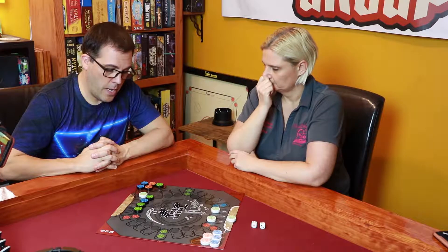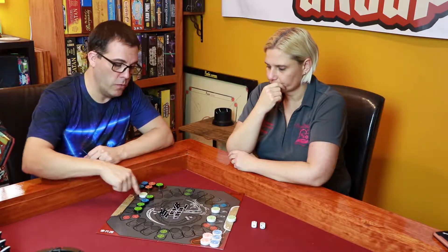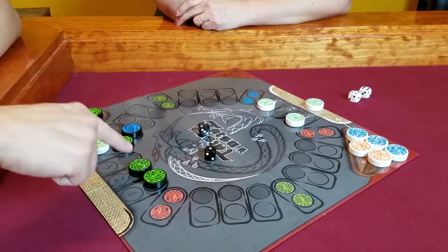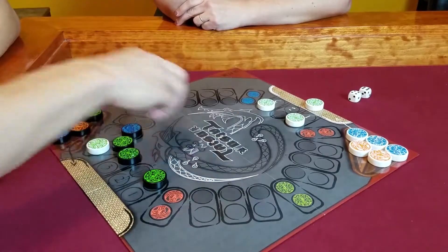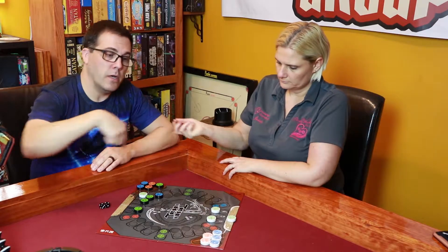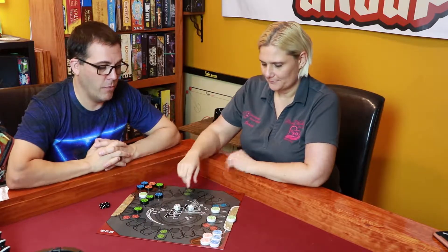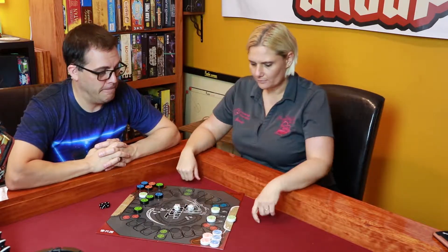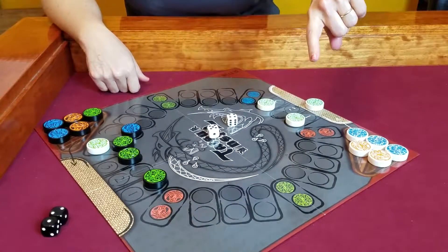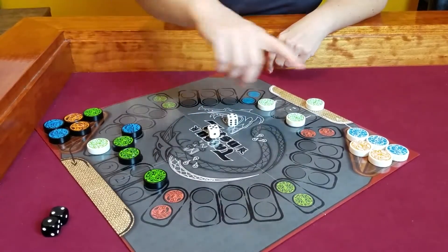I can't go one because there are already two pieces there. I'll do a two-space move and then a one. I'm trying to move my pieces around the board. Black goes clockwise and white goes counterclockwise around the board. You can see on the board which direction your dragon is moving in.